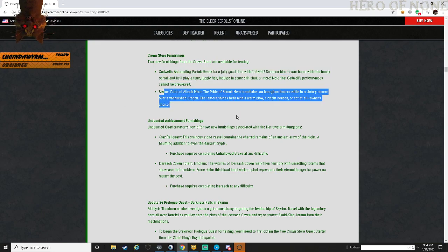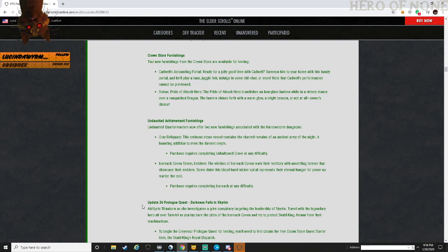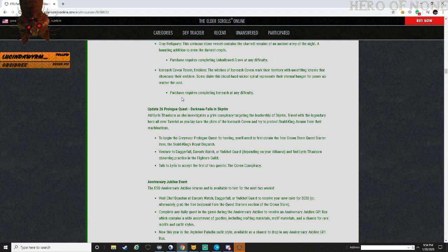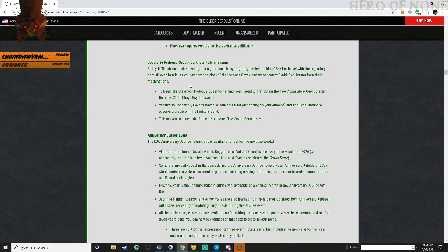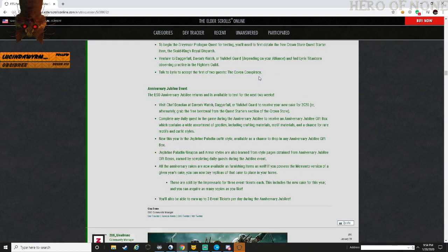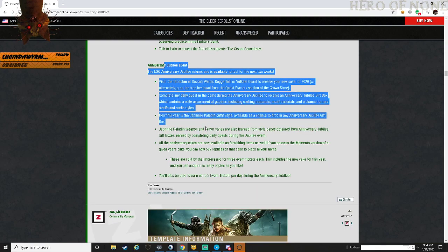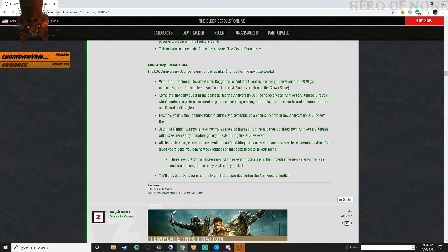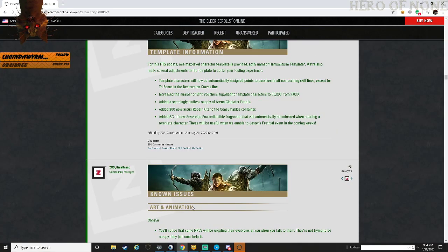Statues of Pride Akash - basically a light beacon. Undone achievement furnishings, gray reliquaries, ice coven totems. Froylok quest is loaded on PTS right now if you guys want to take a look at the new story. Anniversary Jubilee event coming as well. In addition, the cake to go with the new vampire DLC - very gothic, black cake with red frosting, I love it. Definitely doing the quest for that.